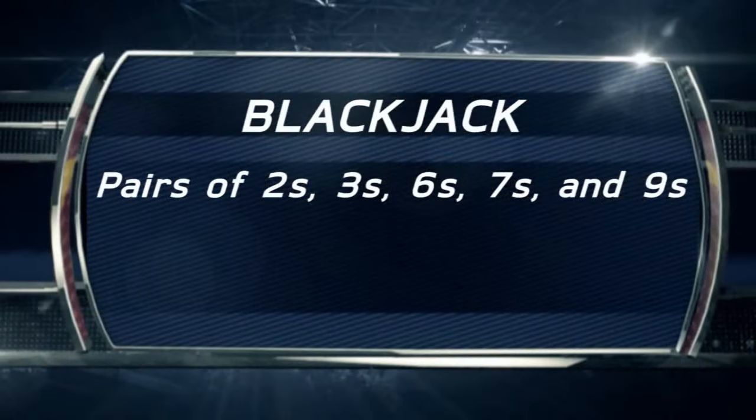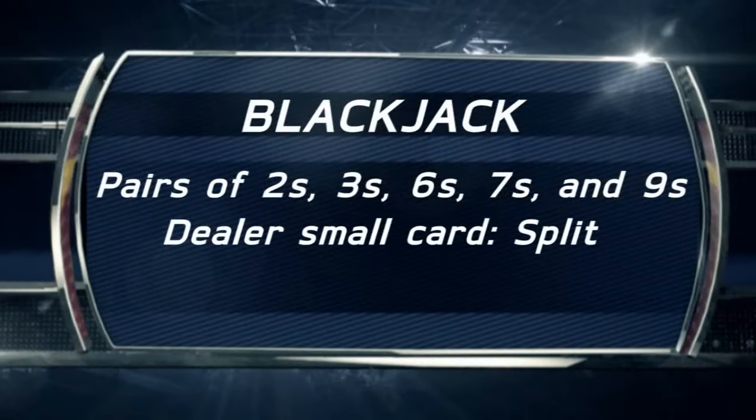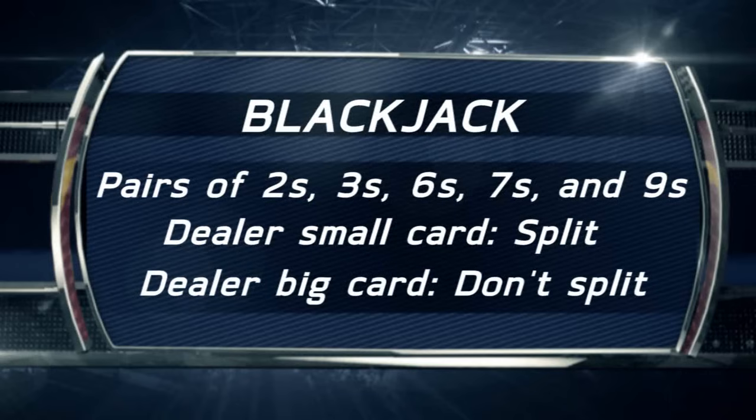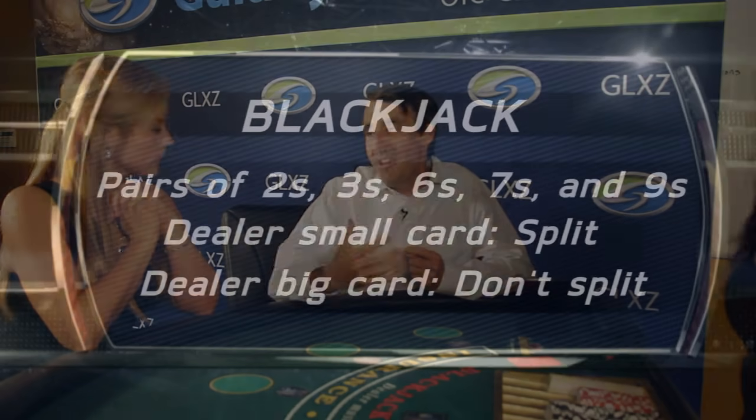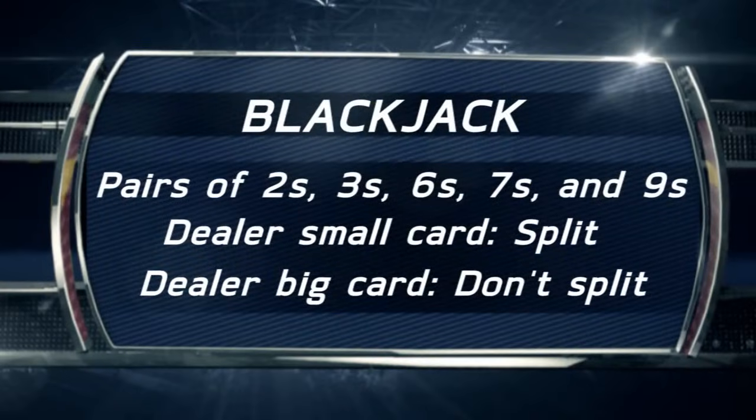When I say never split, you just revert to normal basic strategy. Finally, if you have any of the other pairs — meaning twos, threes, sixes, sevens, or nines — then if the dealer is showing a small card, you split them. If the dealer is showing a big card, you don't, and you revert to regular basic strategy. For example, if you had two sevens and the dealer is showing an eight, because that's a big card you don't split it — you revert to regular strategy and just think of that as 14 points, in which case you would hit it.